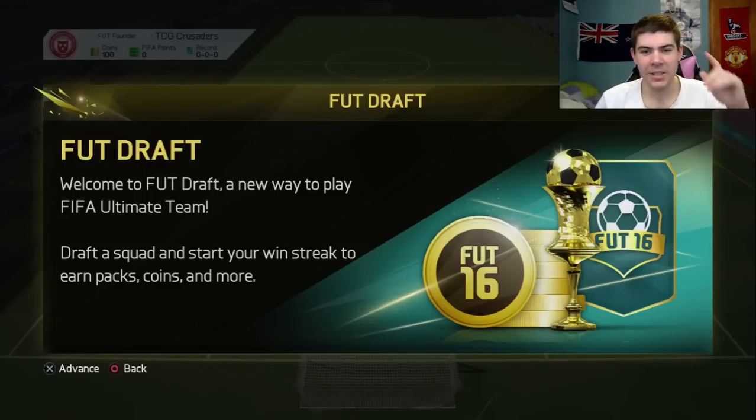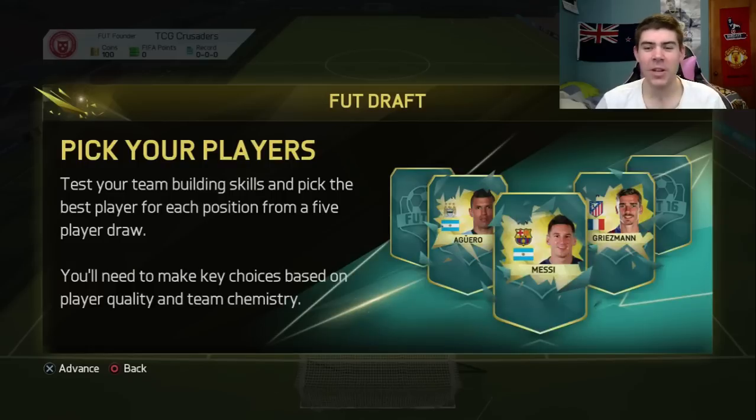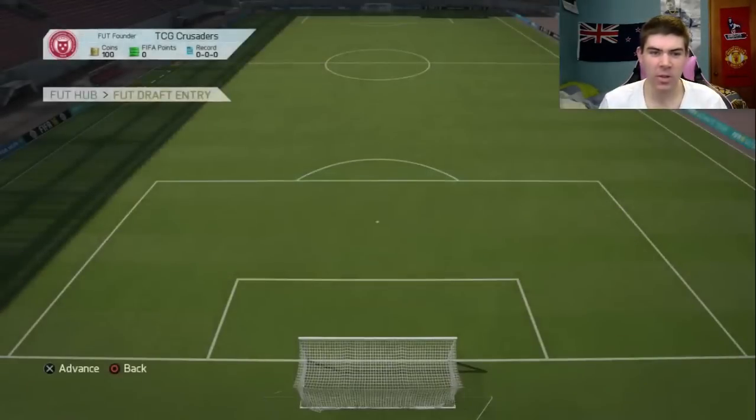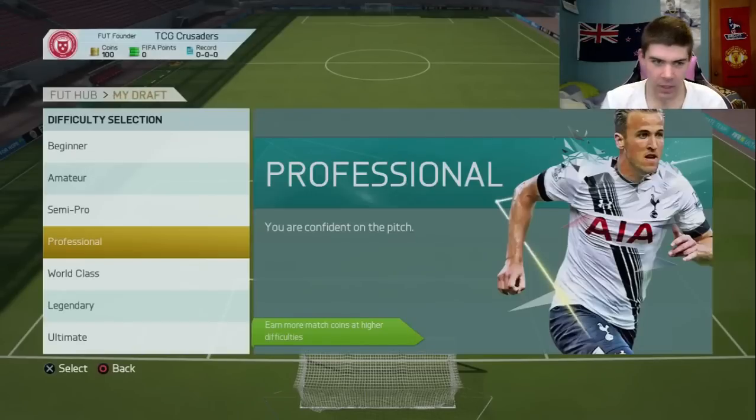What's going on guys, it's Cliffy here. Today I'm doing my first ever FUT Draft. I've watched quite a few videos on the foot draft, so we're going to use the token because we get one when we first start off, and we're just going to go on professional difficulty.